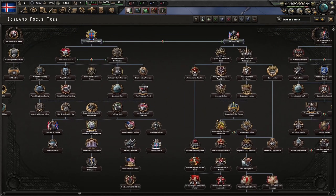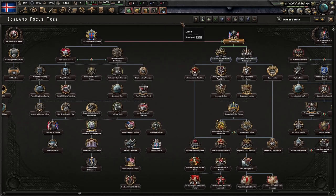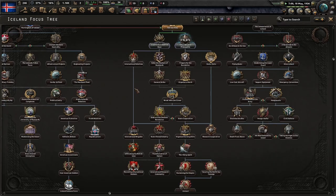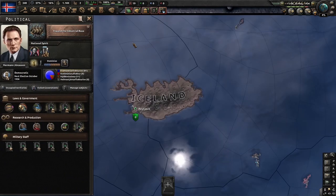Hello, this is Invector, and welcome to my newest Hearts of Iron 4 video. So in today's video we are going to be doing the Brexit achievement, which is, as communist Iceland, make Wales, Scotland and Northern Ireland rise up against the United Kingdom.